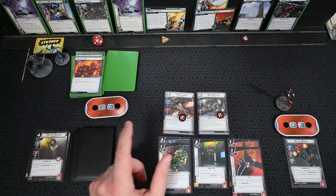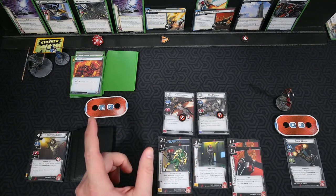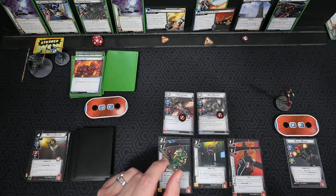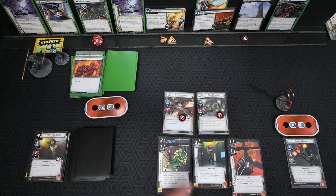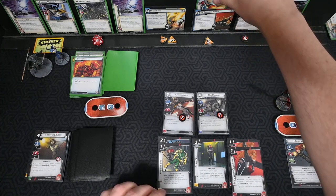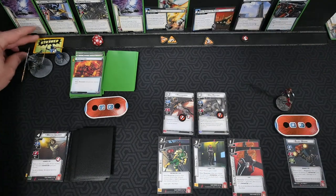Because of Secret Lair, each villain now has an acceleration token — three goes on to each villain scheme. Secret Lair is nasty. The active villain is Proxima, but she's stunned, so we're kept safe from Direct Assault this round.